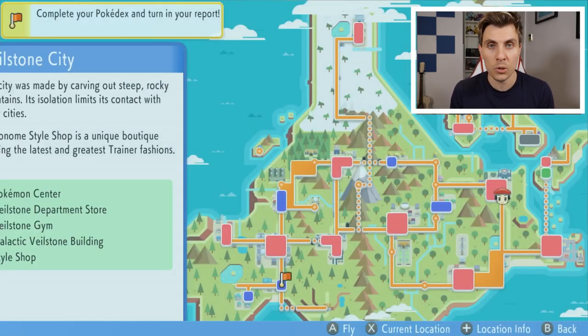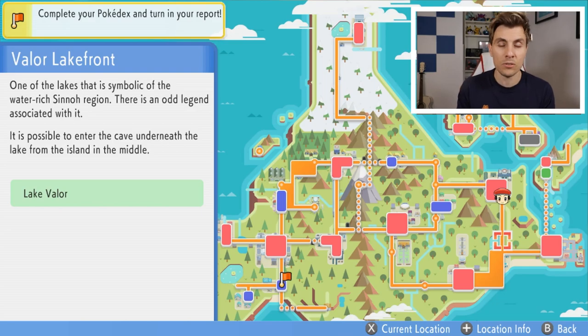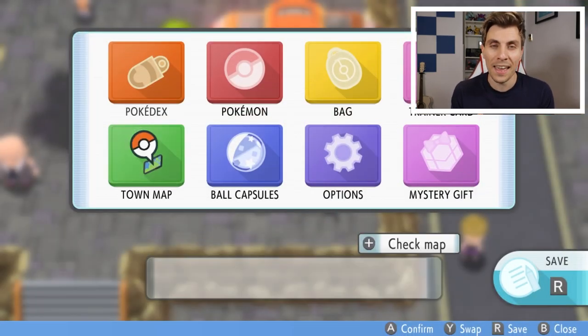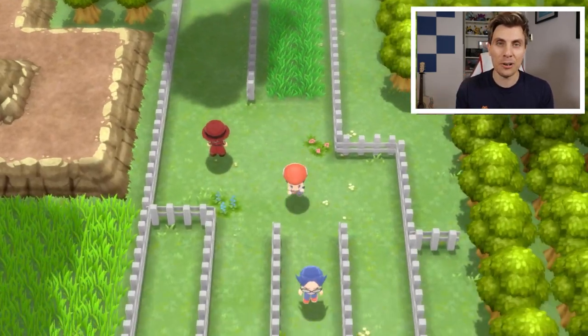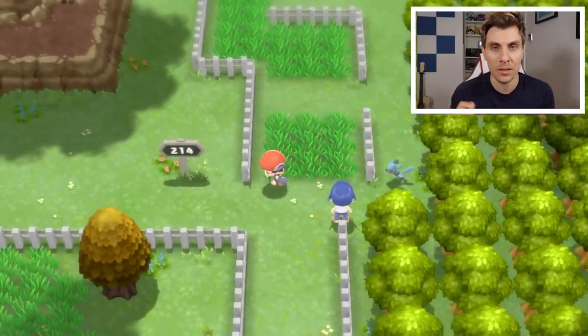We'll start this guide with Azelf because it gets harder as we go through this. The first two — Azelf and Uxie — are going to be pretty straightforward. Azelf is located in Lake Valor, which you will need to get to via Veilstone City. You can follow Route 214 and this will take you to Lake Valor Lakefront, and then on the lake you just need to surf and head over to the temple.